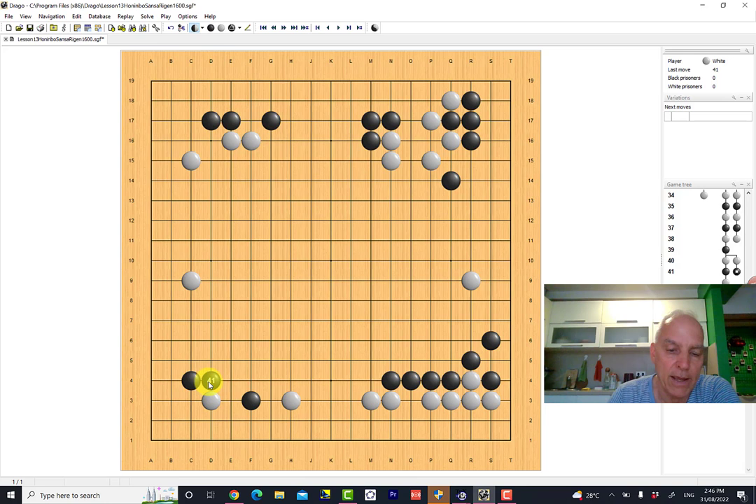So white is playing in this corner to prevent black from making a reasonable corner territory. An amateur player might be inclined to connect out to this stone — that's quite reasonable — but white is playing strongly because these black stones actually don't have any friends nearby. This white stone here is preventing this black group from going in this direction, and these strong white stones here are also preventing black from going in this direction. So white is looking to maybe cut here, thinking he can gain an advantage because this is basically his sphere of territory.